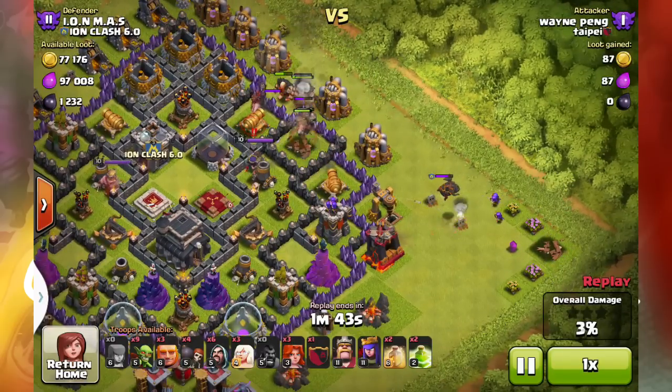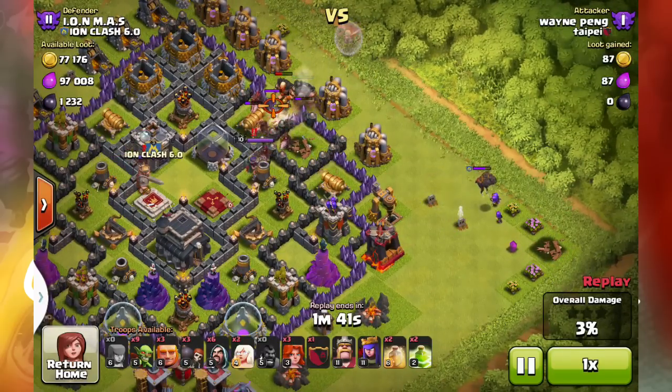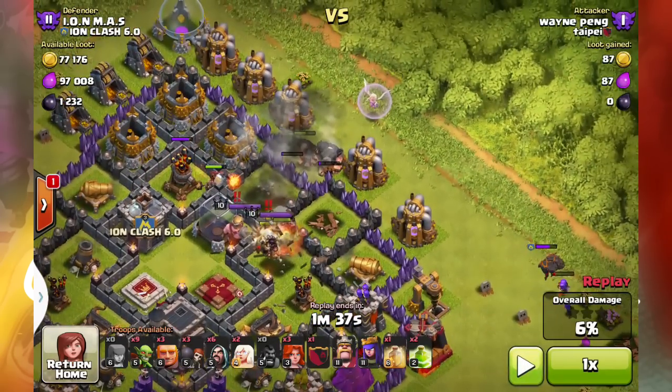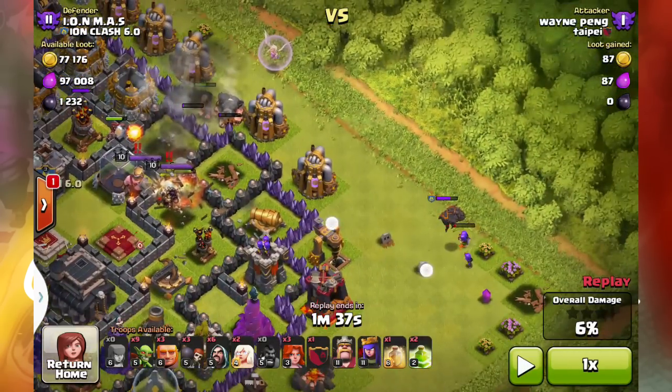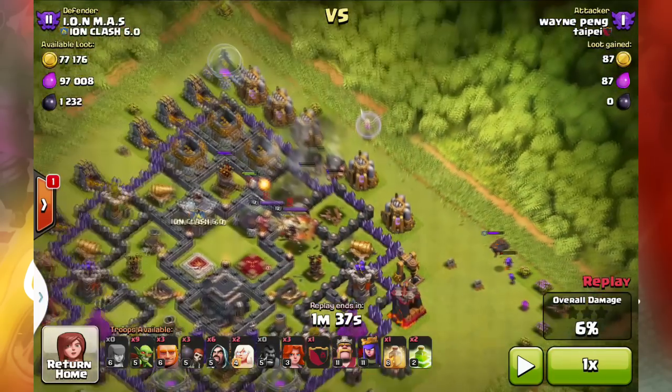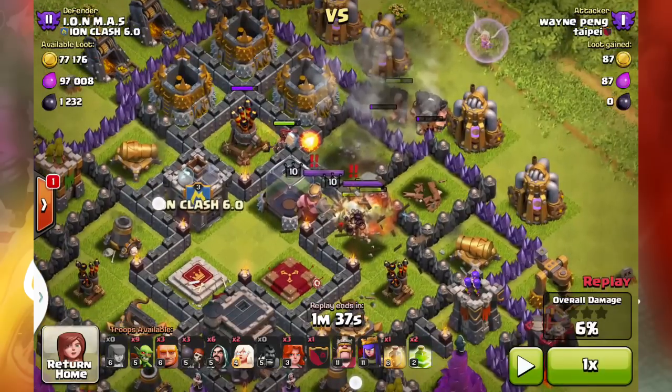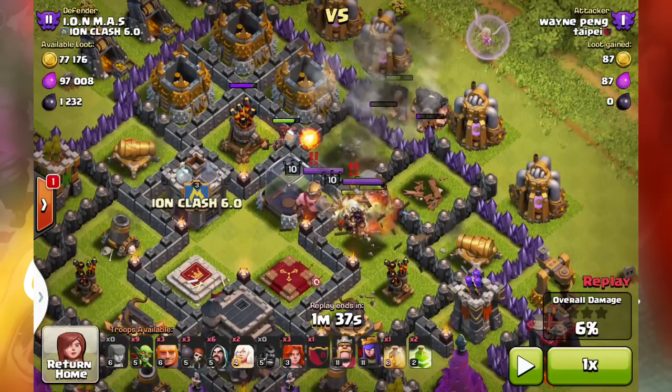The archers finally come back, but watch the lava hound — meanwhile we got some hogs going on over here. I'm going to pause it because so much is going on. Archers are still messing around with this lava hound, but meanwhile we got hogs. I guess he's trying to go for the center of the base. That's fine, but obviously I have no loot in there — I mean you could get a thousand dark elixir, but is that really worth all the effort?